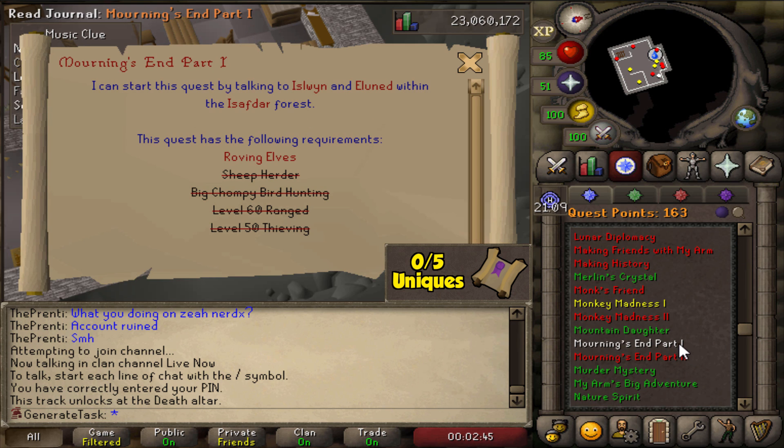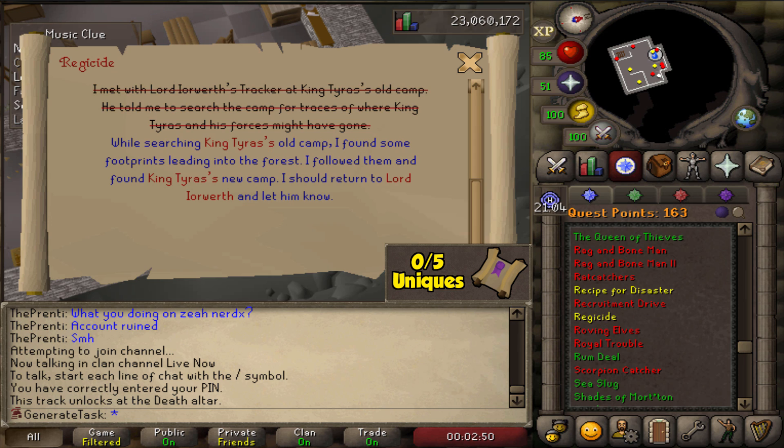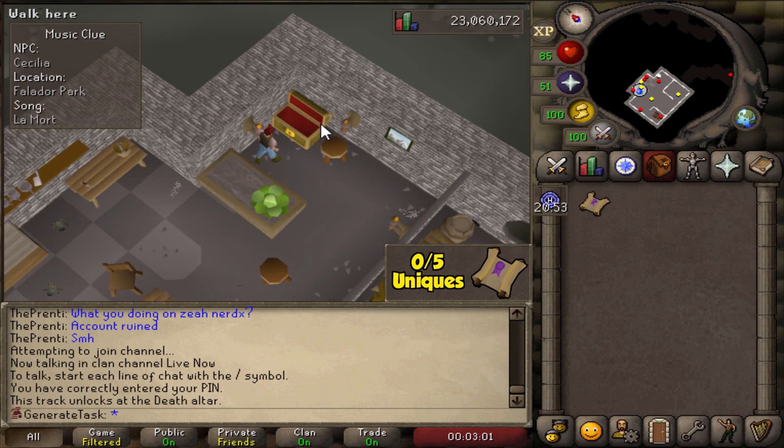To access the Death Altar, we need to do Mourning's End Part Two. For that, we need Mourning's End Part One. For that, we need Roving Elves. And for that, we need Regicide. So we'll start with Regicide and then work through a few more quests, but it's going to unlock a lot of content — mainly Regicide lets us teleport to Tirannwn.